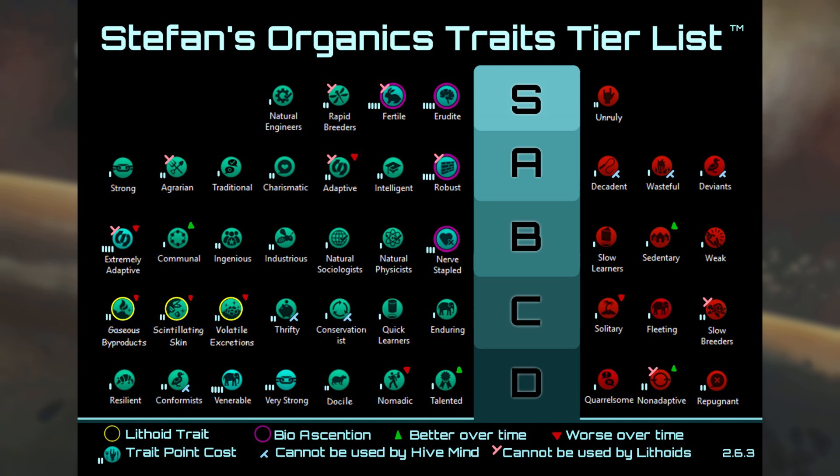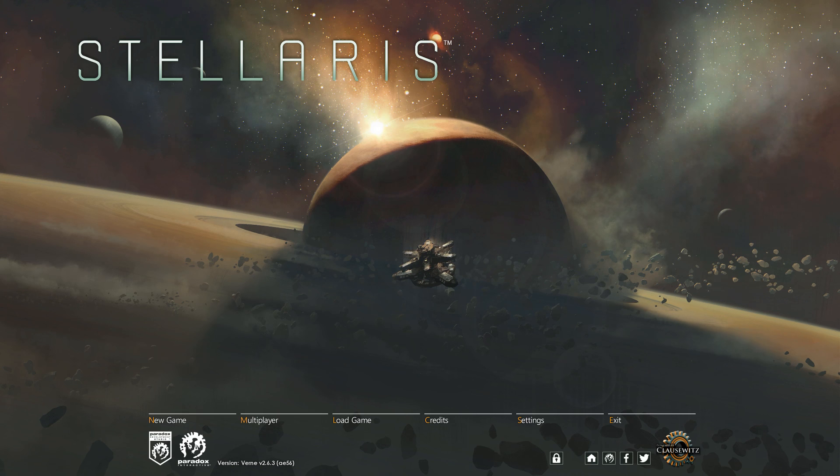That tier list will be structured similarly to this one — all traits ranked according to their power level, with cost factored in. Something that costs a lot but gives a solid bonus is considered differently from something that costs a third as much but gives half the bonus. Negative traits are also ranked; those at the top provide the most trait points for the least harm to your empire. Let's begin with D tier positive traits.